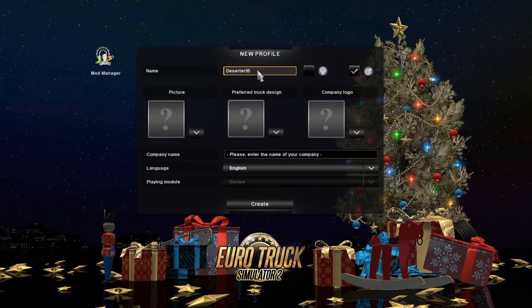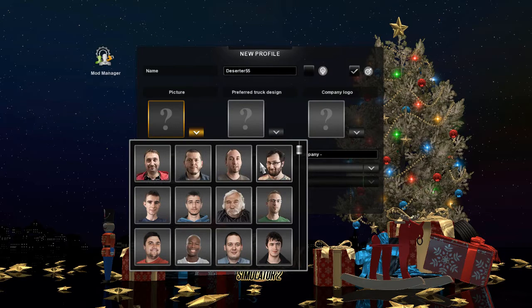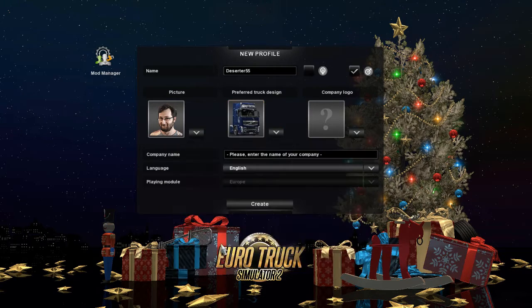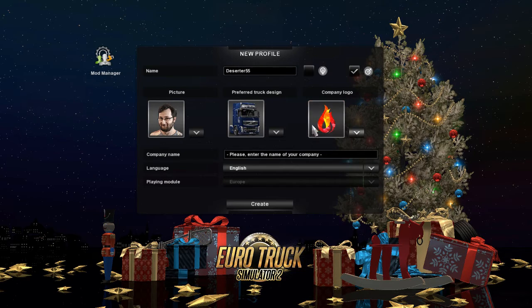Hi guys, Matt here and welcome to Euro Truck Simulator 2, episode number one. Today we are actually creating our company. Here we are in the company manager choosing our stuff. I'm going to choose this picture because I like it, and I'm going to go for a Volvo because I like Volvos. Then I'll add this little flame because I haven't used that, and we're going to call ourselves Horizon Logistics EU.